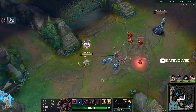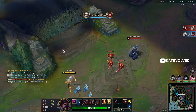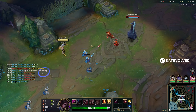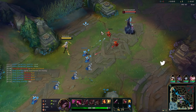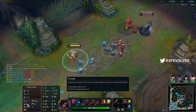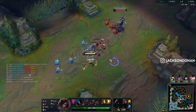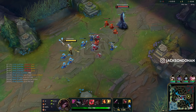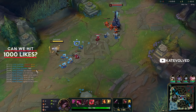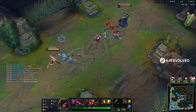This game is versus Lissandra in mid with standard runes. The only thing to note is I didn't run Unflinching secondary. Normally you'd want to run Unflinching second into a Lissandra. I would say always go Conqueror though into her — not necessarily because Conqueror is going to be the best rune into her, but more so for the path that you have in the tree itself.